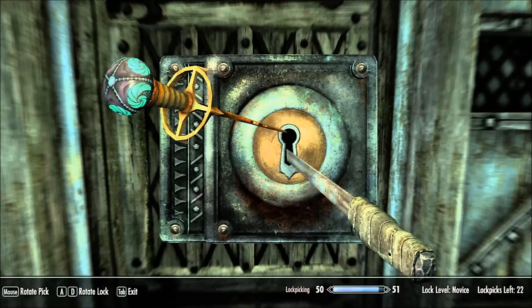Next we have the Skeleton Key, which is the one that doesn't count towards the Oblivion Walker achievement or trophy. It's an unbreakable lockpick — you get it during the Blindsighted quest for the Thieves Guild in Riften. If you complete the quest you have to give up the Skeleton Key, but keeping it prevents you from finishing the Thieves Guild questline, which is actually a pretty fun and good questline to complete. So that's up to you — but again it doesn't count towards the achievement.